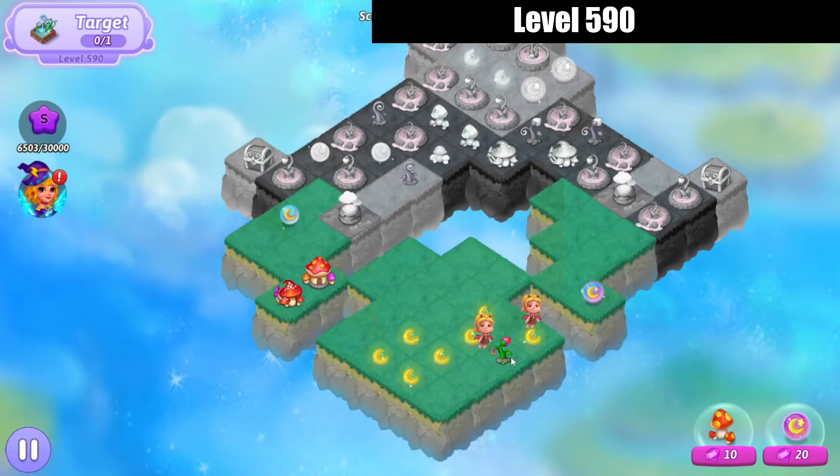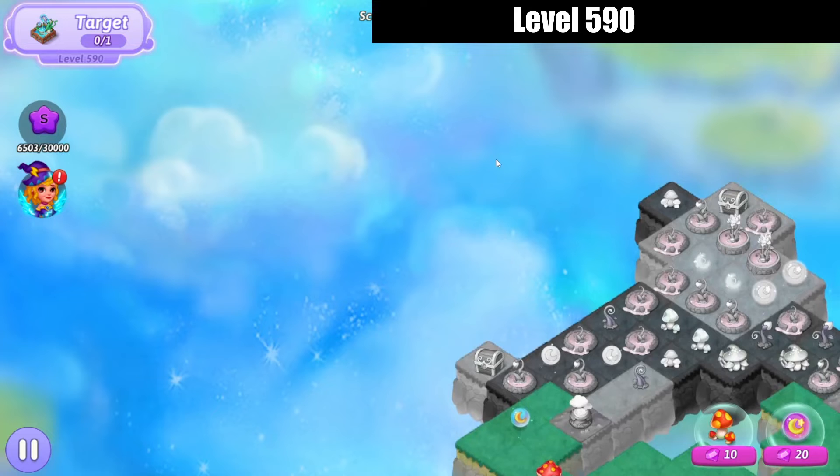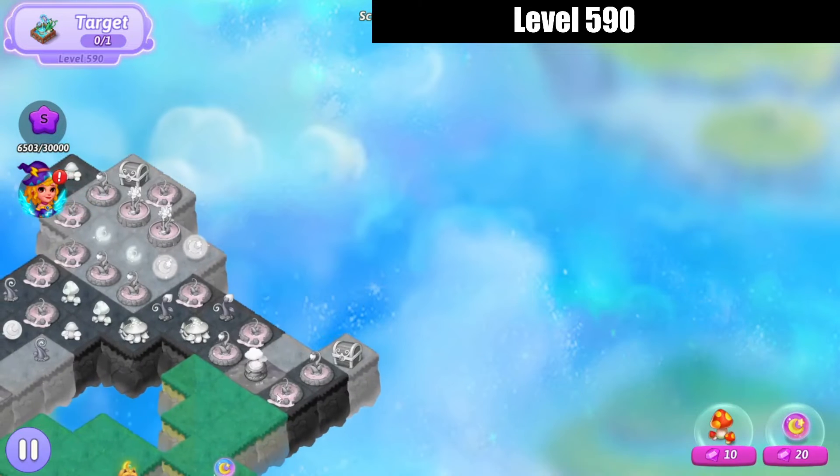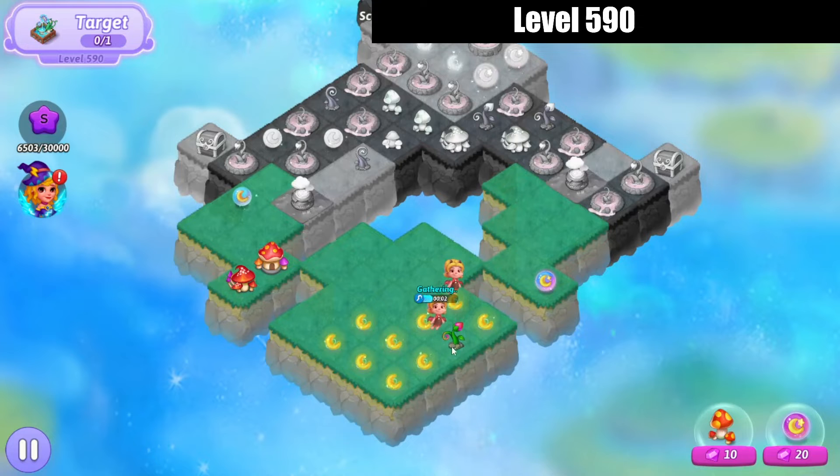Now we're going to harvest a whole bunch more and try to push some Heals around. Let's look around — is there anything hidden around the edges? Some games do that. No. We're going to keep harvesting Essence so we can make merges and make those points.